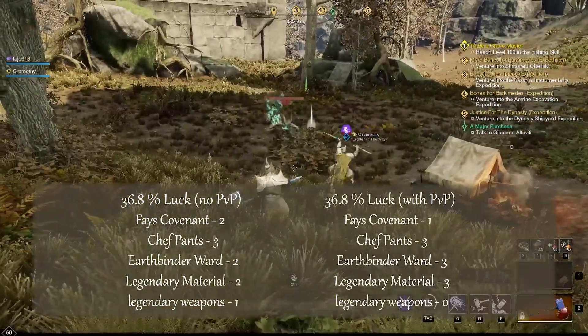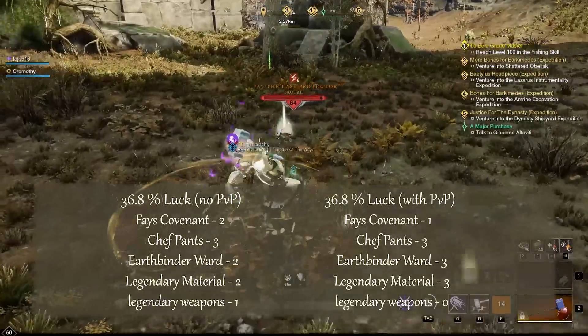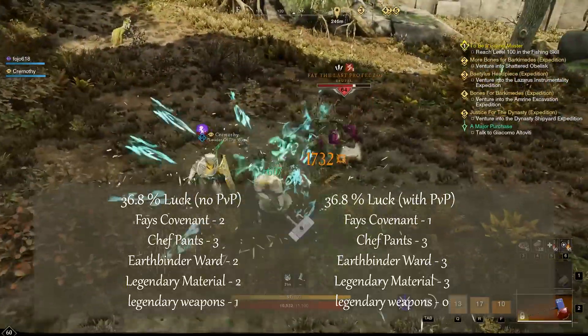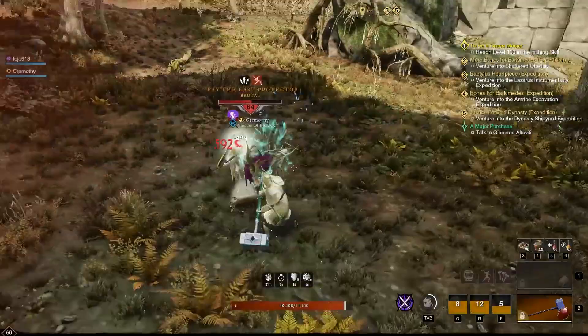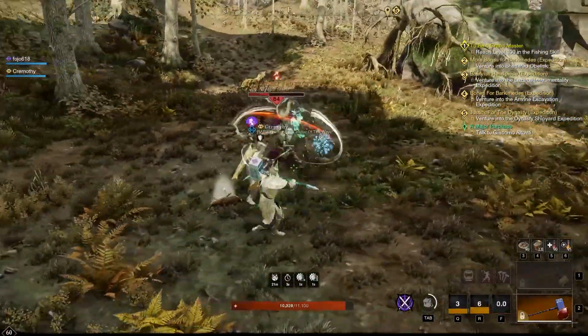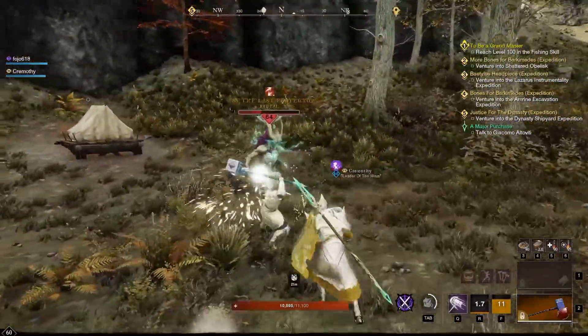On the PvP side we got one Fey's Covenant, three chef's pants, three earthbinder wards, and three legendary materials. In the end we rolled even as far as drops go. Fey doesn't drop a ton, so the drop chance seems to be about one in every 10 kills for one of his main drops.